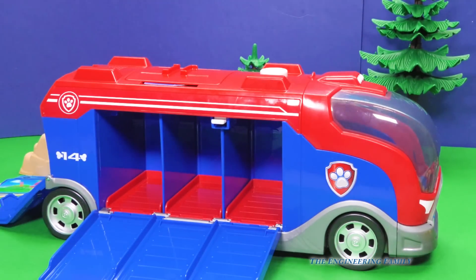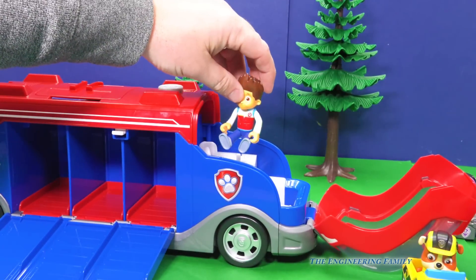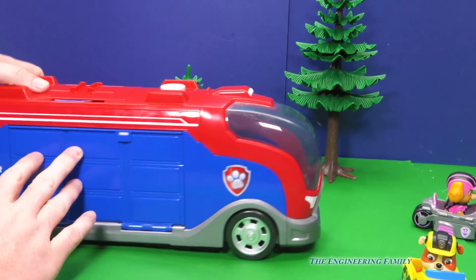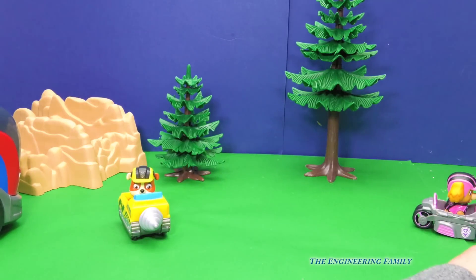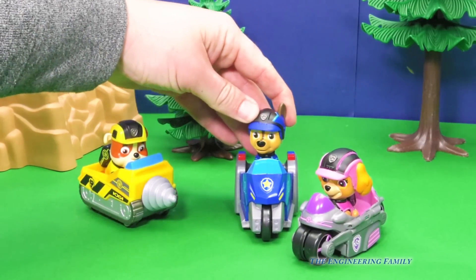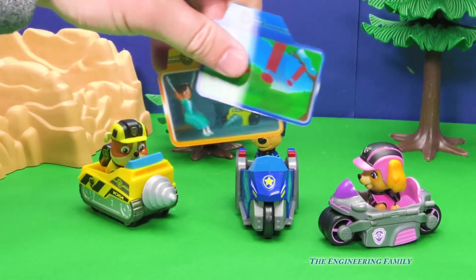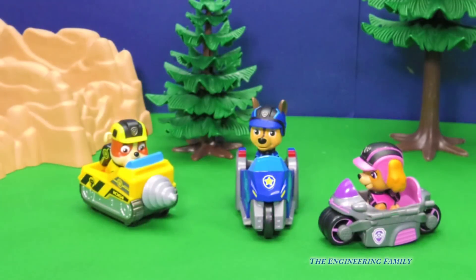We've got one more thing to show you with the Mission Cruiser — let's look inside the cab, that's the front of the truck. And look, Ryder was in there! That's pretty cool. So that's the Mission Cruiser that all these vehicles can go in. Now of course they're sold separately. We've got these three characters with their three different boxes: Rubble on the double with his Mini Miner, Chase's three-wheeler, and Skye's cycle. And they came with the cool cards — the pictures actually change based on how you hold them. I think those are a lot of fun.